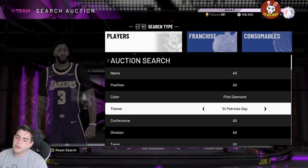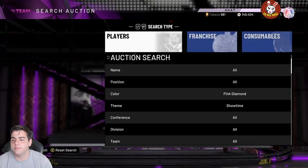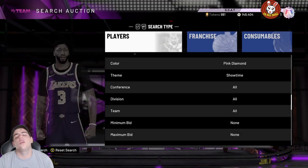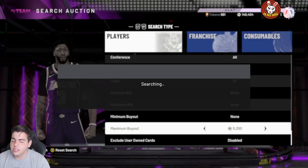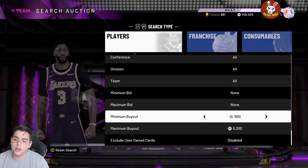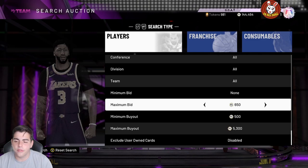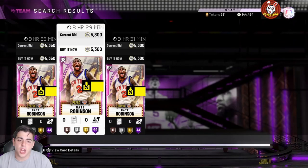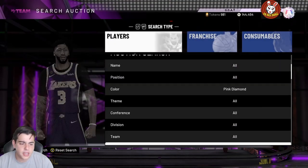Next one — Pink Diamond Showtime. This one is also very good. You can set your maximum to like 5K. You could enable out Nate Robinson, but there's no real need because there are a lot of cheap pink diamonds. Nate Robinson was going for 4,000 MT and already rose to 5,000 MT — if you didn't invest, you missed out. He's low-key a hidden opal, very OP, and definitely worth it. There are a lot of other solid cards here too.